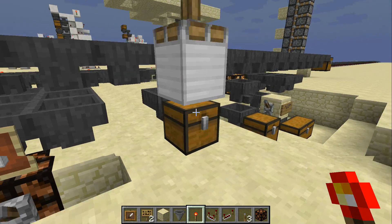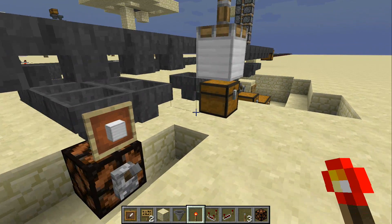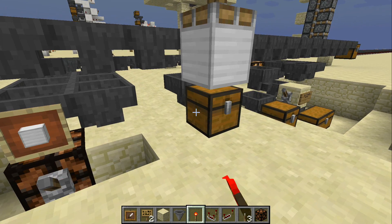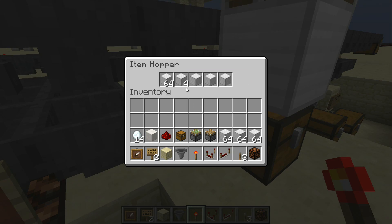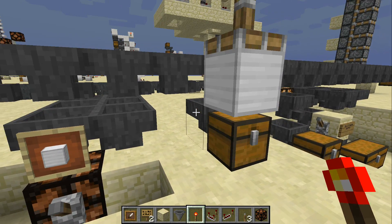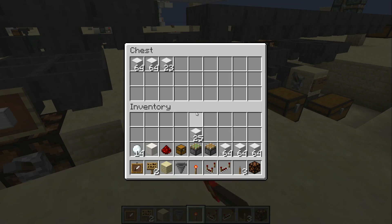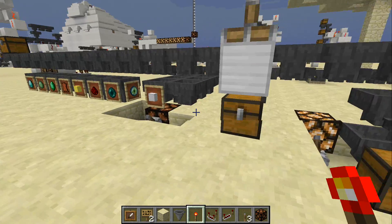A couple of other ideas — though I didn't like these as much — is having it go like this: as long as there's a solid block above the chest you can't open it and items cannot flow into it. So if you knew you weren't going to fill more than five stacks at a time, you could manually pull them out, or throw this lever and let items dump out. But it's probably easier to just pull the items out and throw them in a chest, so that's probably not the best option.